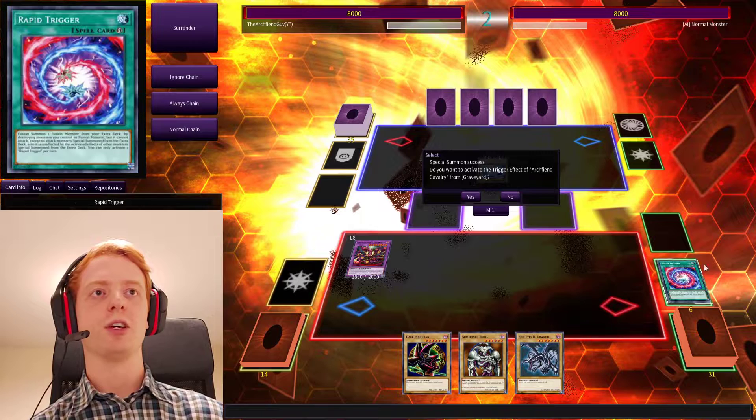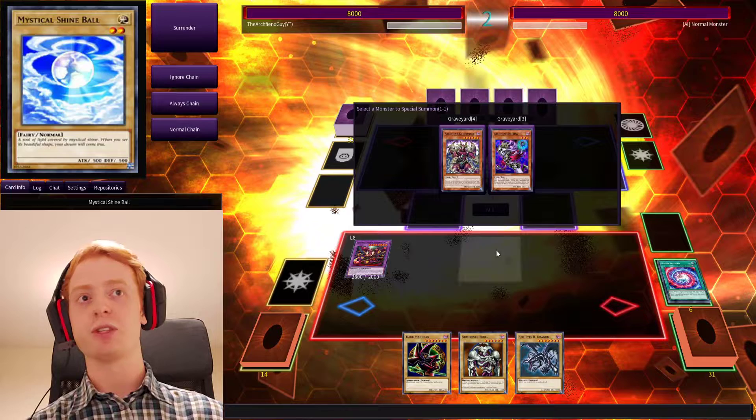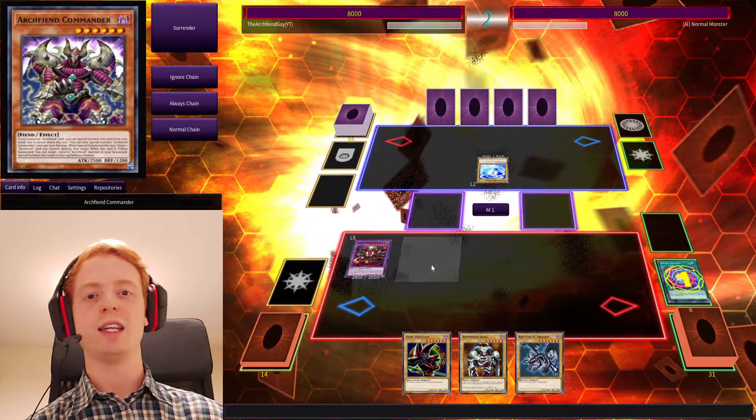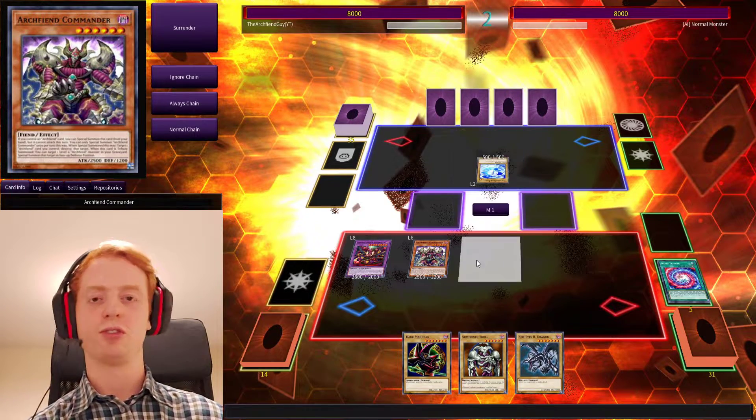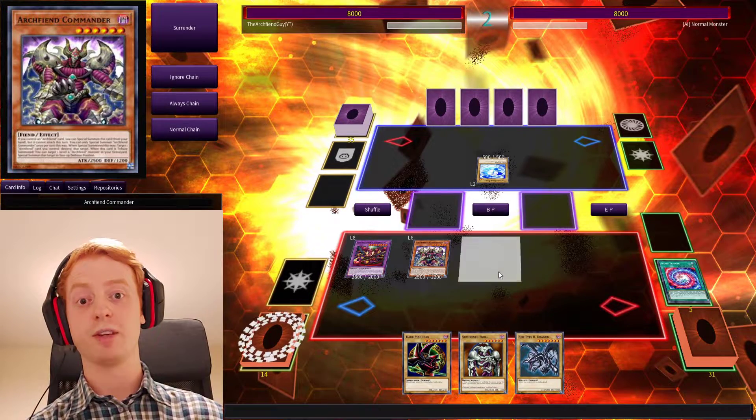So now we've got a monster which is unaffected by Extra Deck monster effects, and we still get our Cavalry, which lets us bring out any Archfiend that we like. So let's just revive Commander. And now we've got two monsters right off the bat, which are fairly strong.